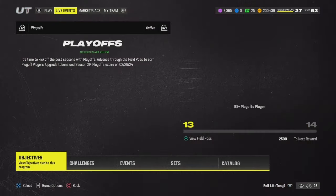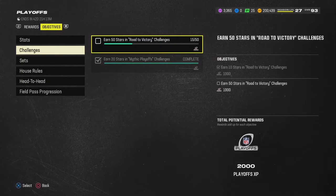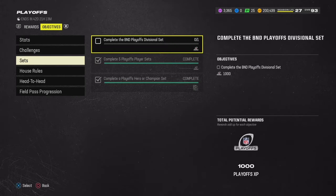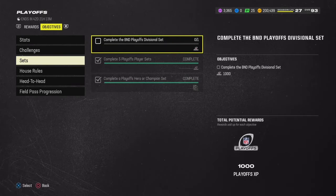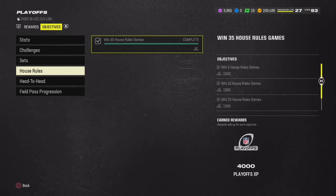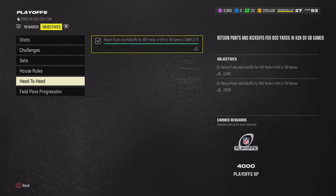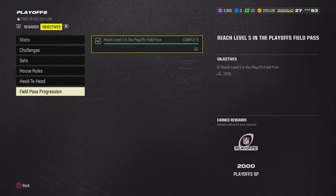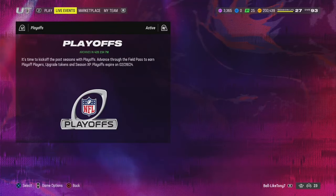Now let's go to the playoffs. I've done pretty much everything I could to max out the field pass — I just hadn't done the solos. Complete a B&D divisional playoff set for 1,000 XP. Win 35 house rules games for 4,000 XP — house rules is down right now, I think it's a glitch. Return punts and kickoffs for 800 yards. And when you reach level 5 in the playoffs field pass, you get 2,000 XP. Pretty good — it's a lot of ways to get XP.